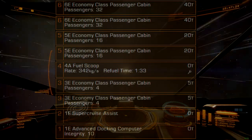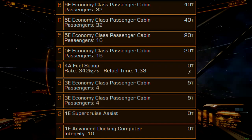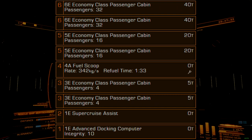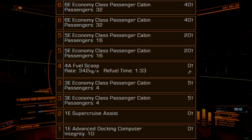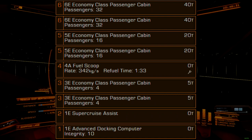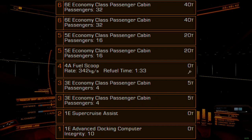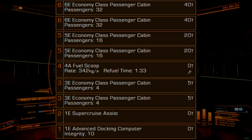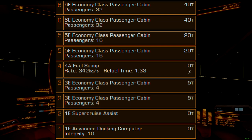The remaining size 6, 5, and 3 optional internals will be economy-class passenger cabins. This will maximize our carrying capacity, since refugees don't require anything better. The size 4 optional internal compartment can be fitted with an additional economy cabin or a fuel scoop, depending on your route. Shorter runs won't need the scoop at all, allowing for an additional 8 passengers of capacity, but longer routes might require a fuel scoop depending on your FSD. It's better to equip the 4A fuel scoop for this slot, or at least have it stored nearby in the event it is needed.